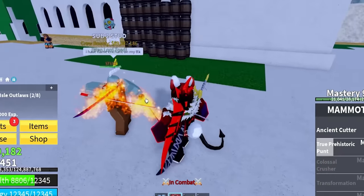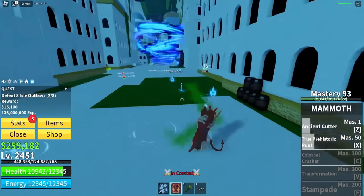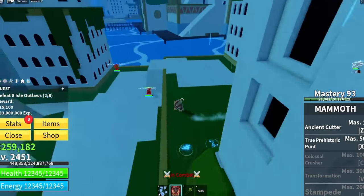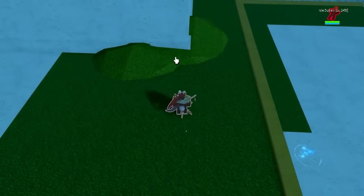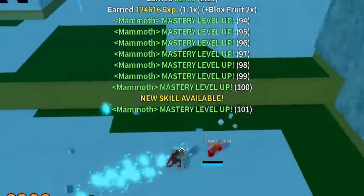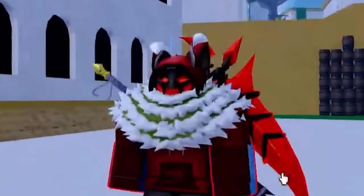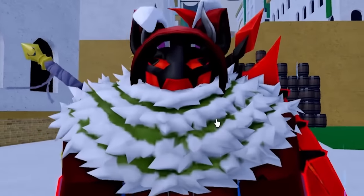Another player with flame enchant on their TTK tried to mess with us, but I actually did a lot of damage to them. I also noticed the Ancient Cutter has three different slashes — if you do it facing down, it does three different slashes into the ground. After getting more mastery and finishing off more enemies, we now have another move unlocked called Colossal Crusher — which is something I'm pretty well known to do.